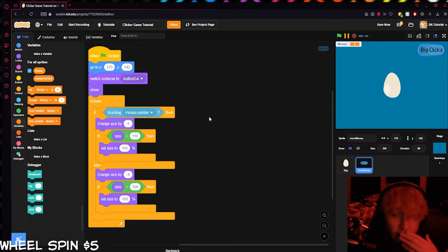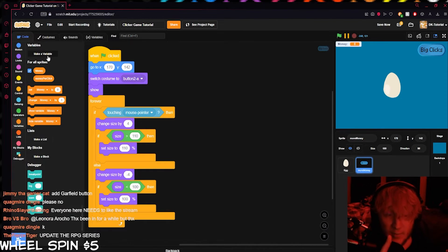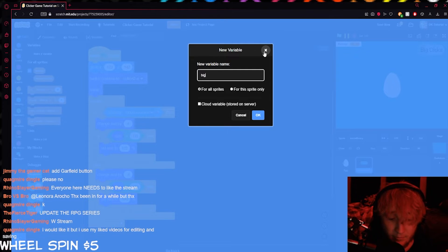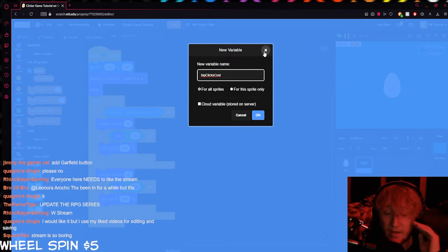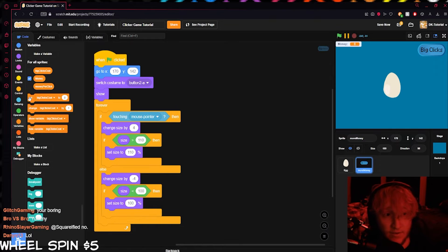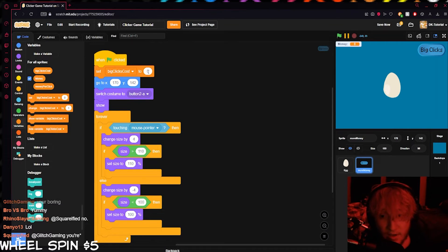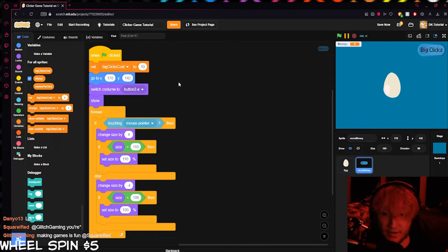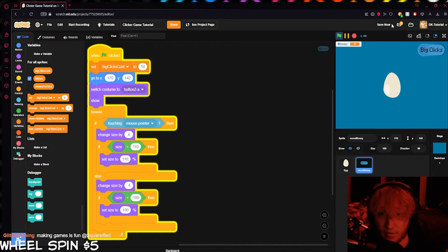We're going to do this in the easiest way possible. We need to keep track of how much money per click we have, and also how much the upgrade costs. So we'll make another variable called 'big clicks cost' — named after the upgrade. We'll set 'big clicks cost' to 10 when the green flag is clicked, so the first purchase costs 10. Even if you hide a variable, it still works as expected.